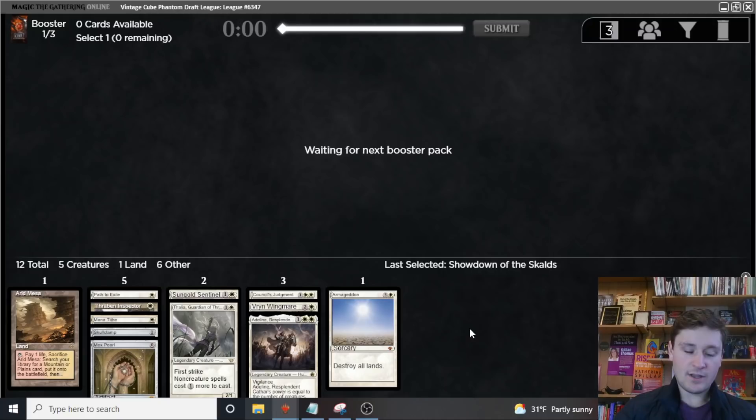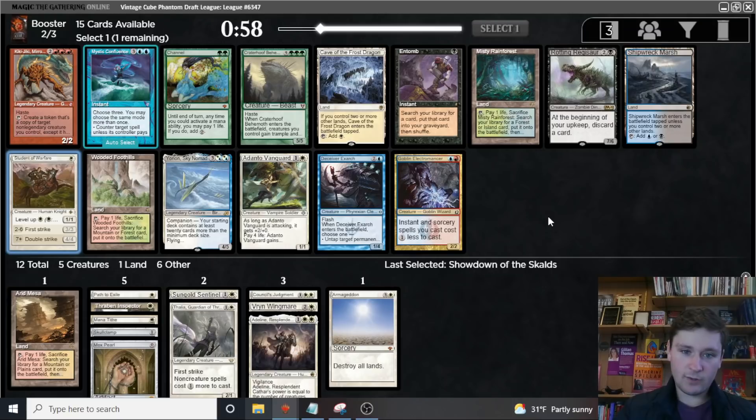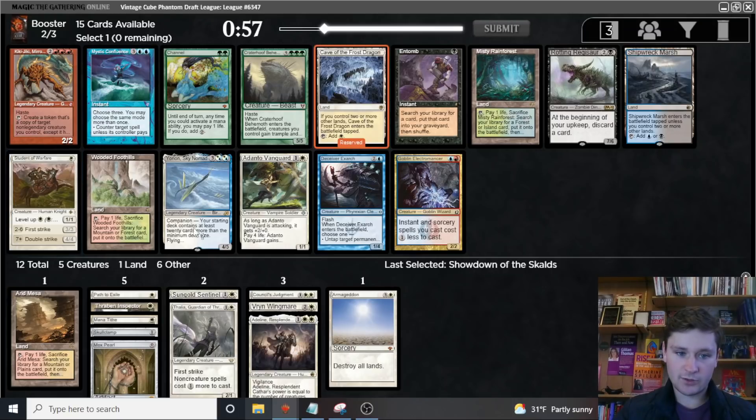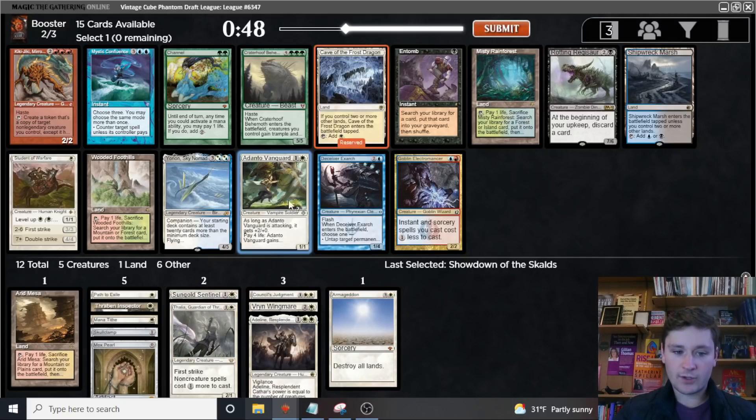White is very, very open. There's a couple good white cards in this pack — three, actually, that we would all love to be playing, so we need to prioritize. There's absolutely no way that Student of Warfare doesn't come around. I think we want to take Cave of the Frost Dragon here and wheel the Student. We could also take Odonto Vanguard and wheel the student, but we'll end up with way more than enough playables, and getting a way to upgrade the mana base is worth it.